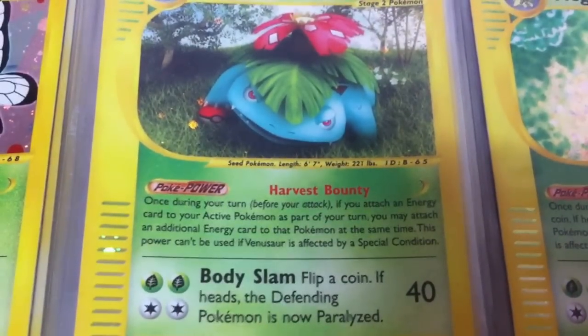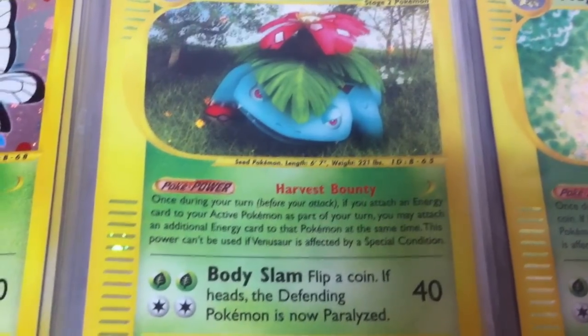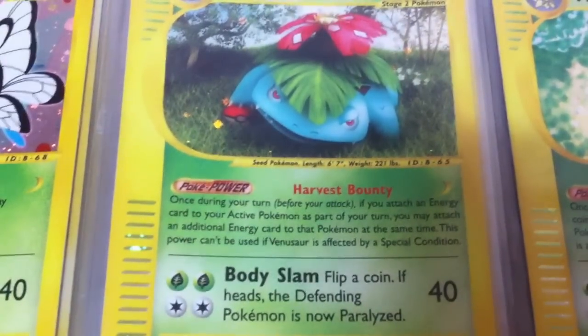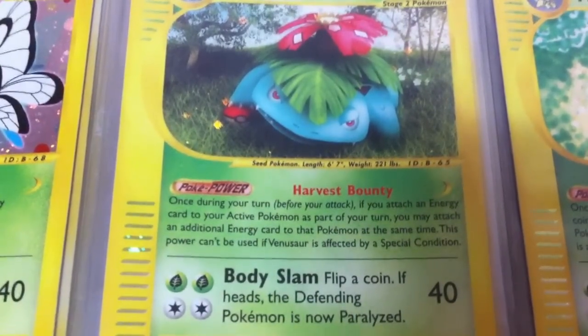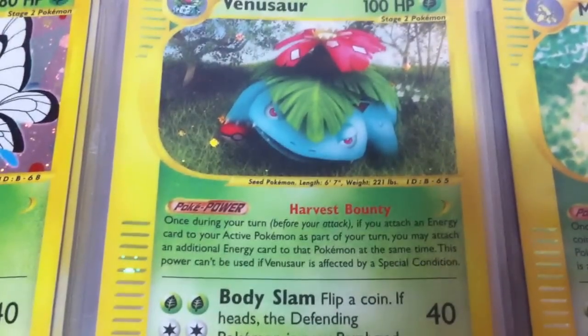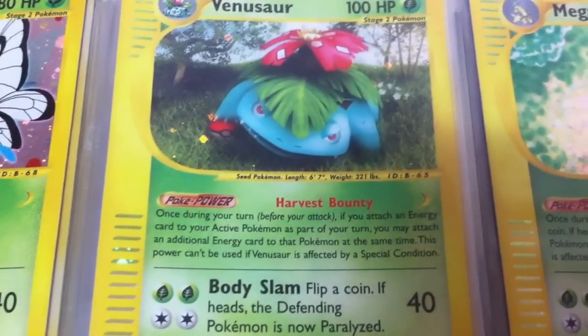E-reader Venusaur — not as cool as fat Venusaur from the base set, but alright. Its Poke Power, Harvest Bounty: once during your turn, if you attach an energy card to your active Pokemon as part of your turn, you may attach an additional energy card to that Pokemon at the same time. Energy acceleration for any type — that's pretty good.